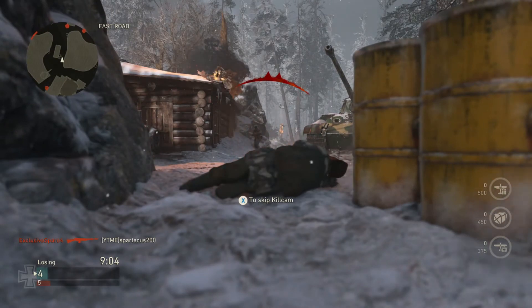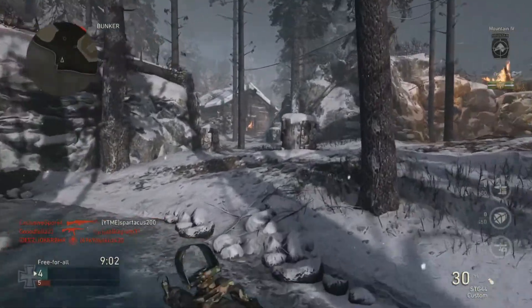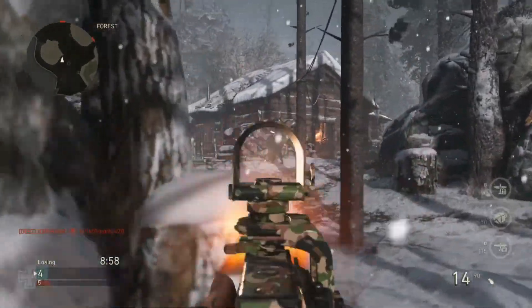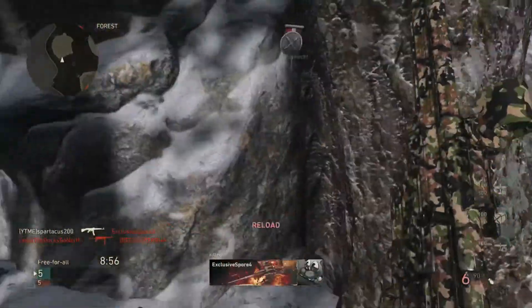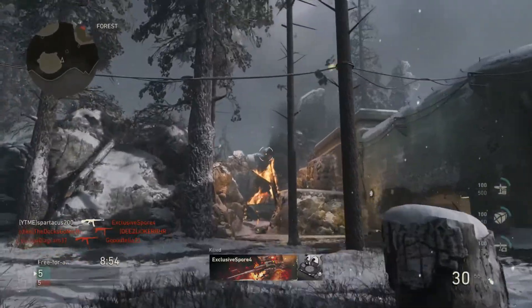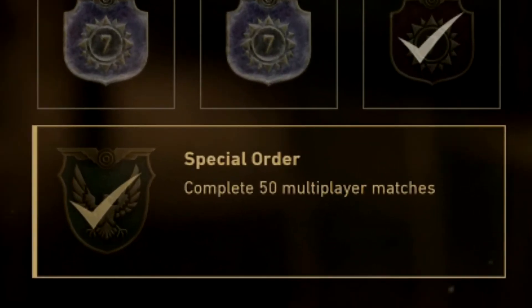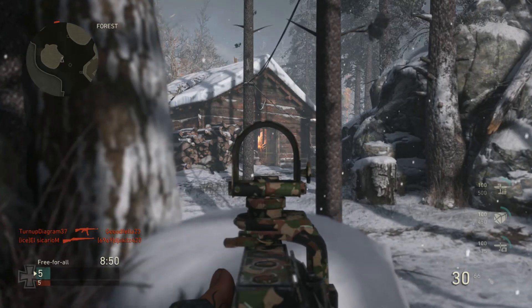I'm gonna be showing you guys how to earn these weapons super easily — literally there is probably not a faster way of earning these weapons in my opinion. So the first thing you guys are gonna want to do is go to your quartermaster, go to Major Howard, and select the special order challenge. Every day there's gonna be a new special order.